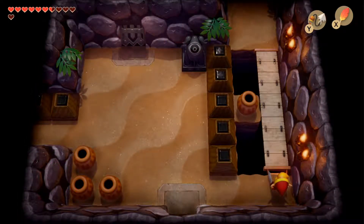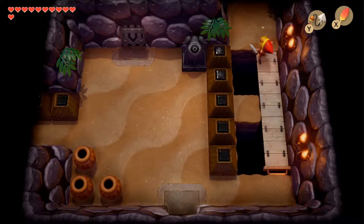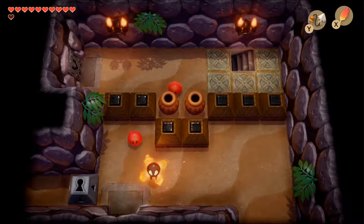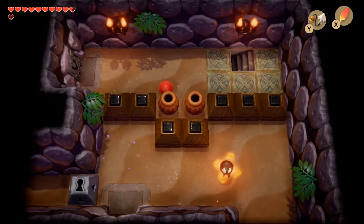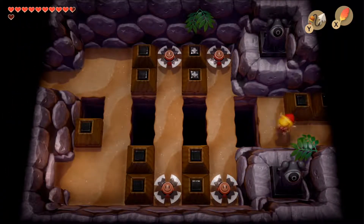In the room with the 10-arrow power-up, we can now pull the little platform across with our hook shot and break the pot to get a free fairy. From here we go back and head over to the left where we saw those blade traps earlier to try to make our way across with the hook shot this time.